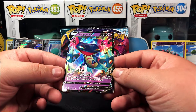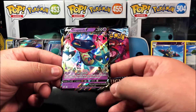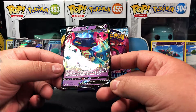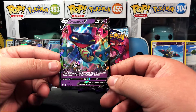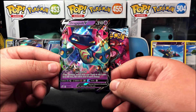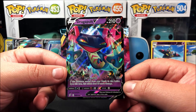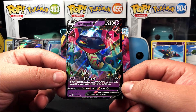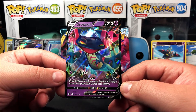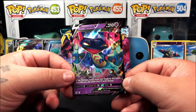Duraludon V — I don't think I have this one, so pretty cool. I think I have the full art if I'm not mistaken. It's 92 out of 192. It has Bite for 30 for one energy, and Jet Assault for 60 plus for two energy — if this Pokemon moves from your bench to the active spot this turn, this attack does 80 more damage. Pretty similar mechanic to the Urshifu VMAX.